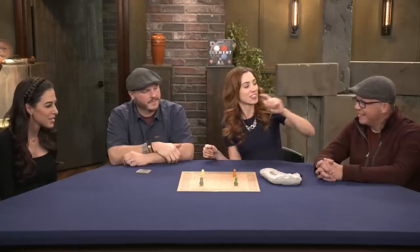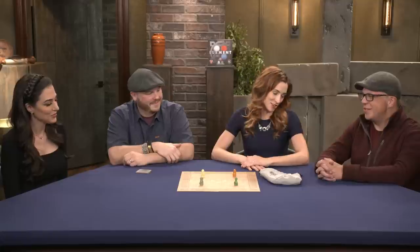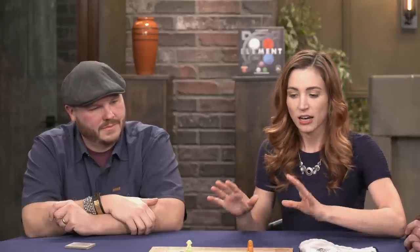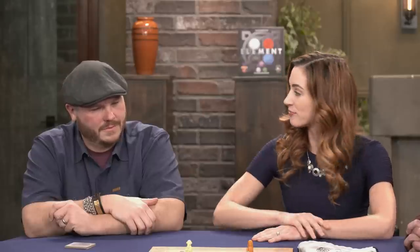The point of this game is we are all sages, and our goal is to use the elements to capture one other sage. In a four-player game, we will be capturing the player to our right. So I'm gonna try and capture Mike, Mike's gonna try and capture Nora, Nora's gonna try and capture Mark, and Mark's gonna have no chance of capturing me.